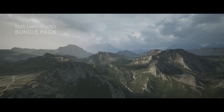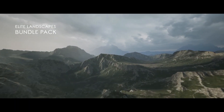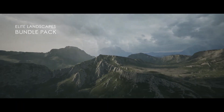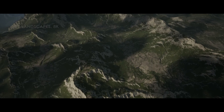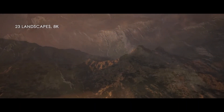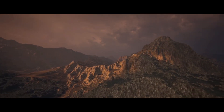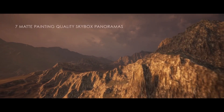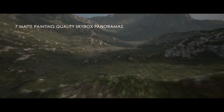Next is the Elite Landscapes Bundle Pack, and this is absolutely amazing. It features 23 different landscapes with 8K resolution and 7 matte-painting-quality sky panoramas. It includes a desert, 2 alien packs, rocky meadows, rocky hills, and a valley — so 23 landscapes, 7 sky images, 24 levels with different light setups, original 8K heightmaps, and a basic landscape material.